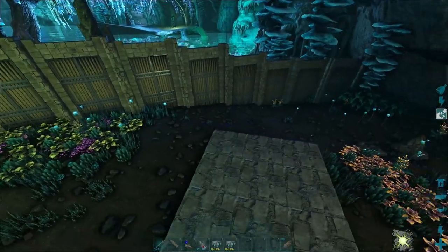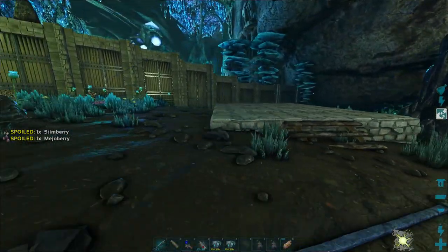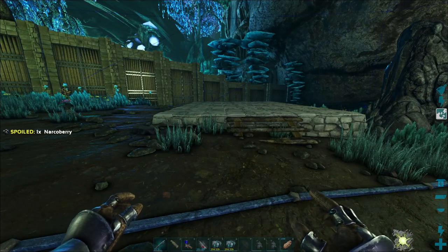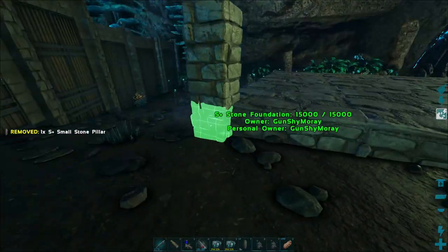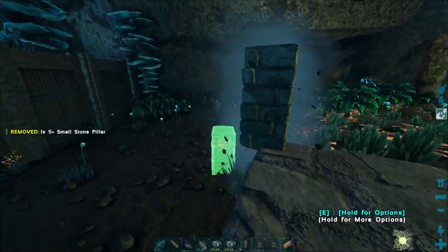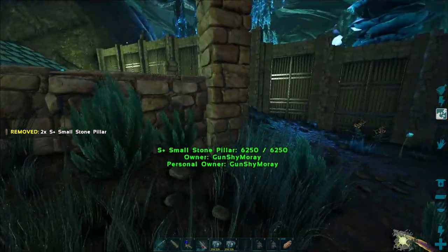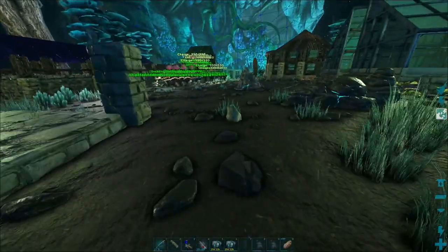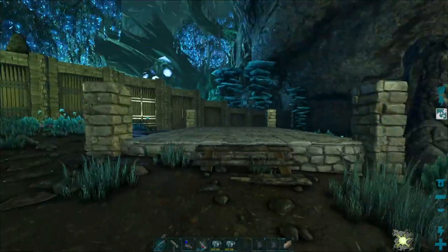I've got an idea of what I want to do for this one. I keep changing it up once I get to the roof, but I've got a base idea for the foundation. I'm starting here with stone pillars on the corners. You don't have to lower them all the way down to the dirt like I'm doing — I just like to do that because it makes it look more realistic.